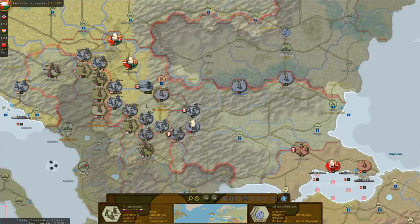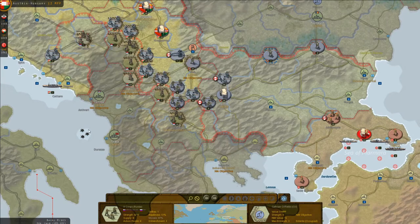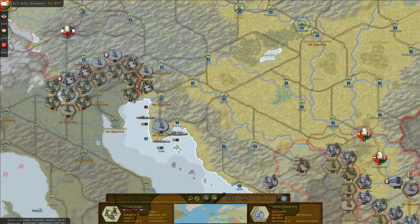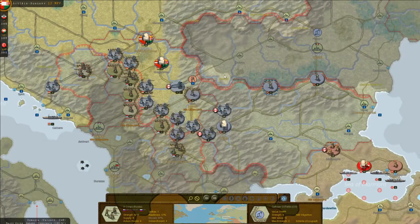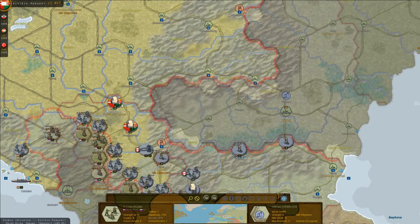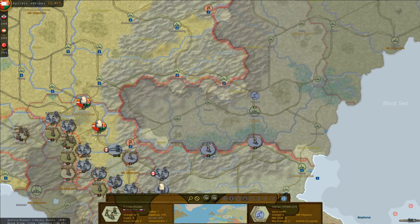In Serbia we've just taken Nish, the capital, this turn. I think we'll also need to take Uskub before they capitulate, then knock out Montenegro and Albania. After that, we might turn around and push into Romania - knocking them out would gain additional industry for Austro-Hungary, plus Romania falls under Russia for replacements and upgrades, so that's more places Russia has to spend money.